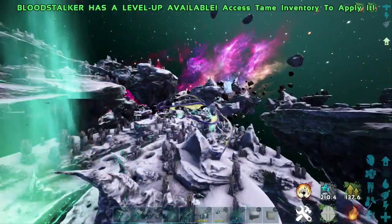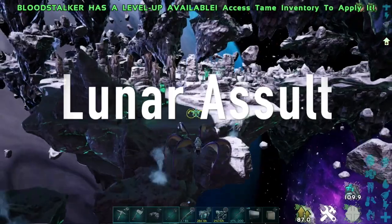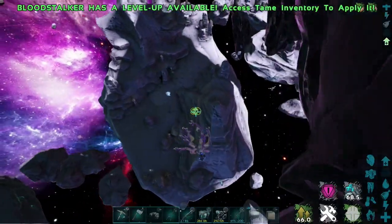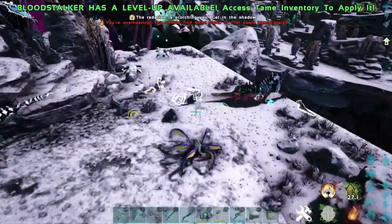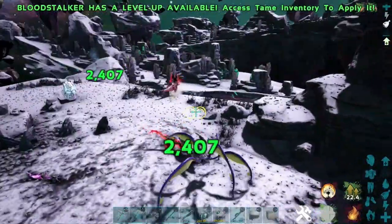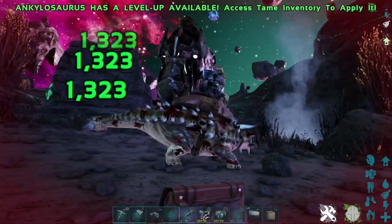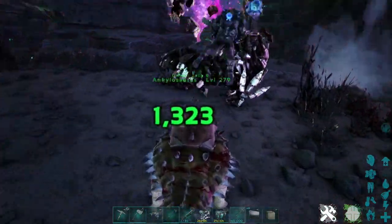First up, I like to call this the lunar assault method. As you guys know, tech creatures drop element dust when harvested, and floating around the lunar biome there are no shortage of tech creatures to kill. You can use whatever creature you like, but I found that with a strong Anky you can destroy the creatures without harvesting them, and then just hop off and harvest with your chainsaw for way more material.